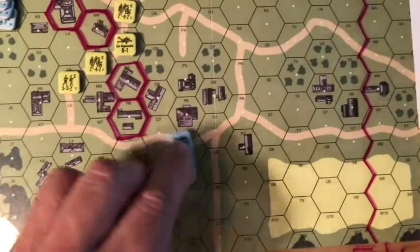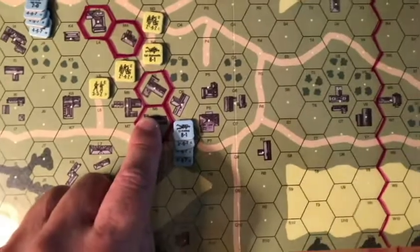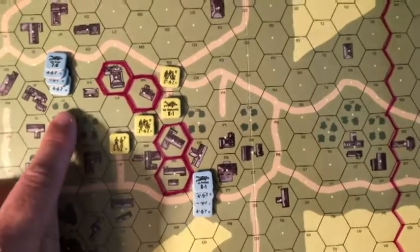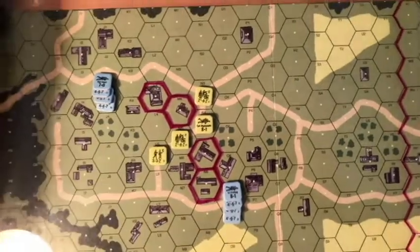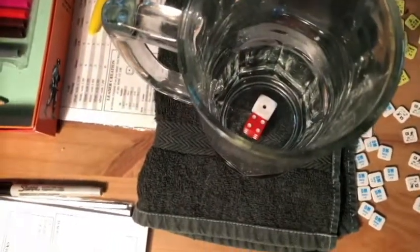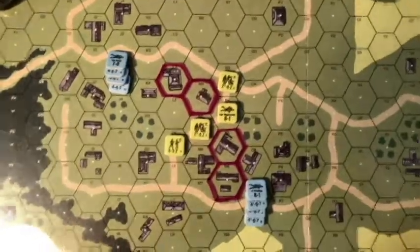One, two, three, four, five. I was going to be more aggressive but the Germans seem to be doing good enough that they don't have to be too aggressive. This one makes it a two plus two. There's an all plus three with the hindrance. Two plus three is nothing on that roll. So that's the end of German movement turn one.